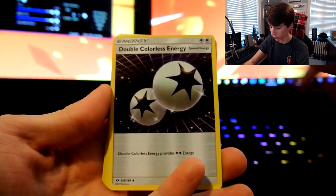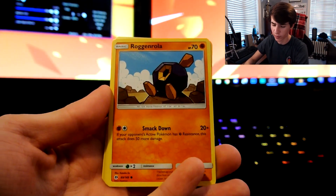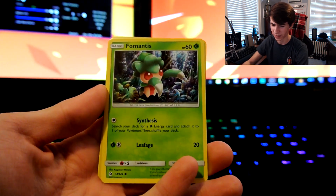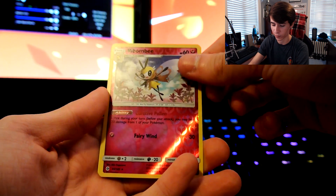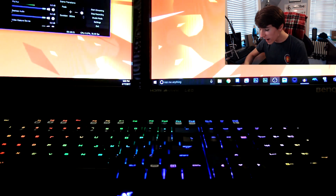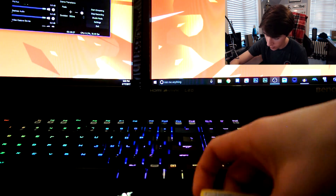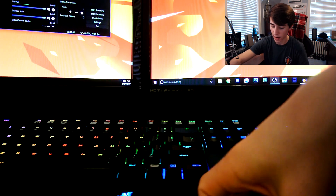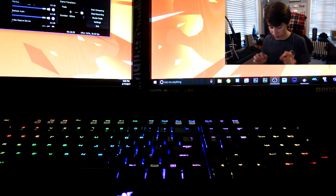Endo G, Granbull. Double colorless was a really cool energy — I remember people used to run that on Mewtwo. It had a move called X Ball and the damage went up with the amount of energy on it. Bewear! Alright. I have a little pile of reverses on the desk right there. Like I said, we're gonna end off this part right here so I can charge my camera, and I'll see you guys in a second.